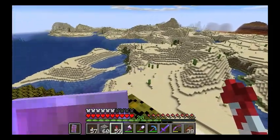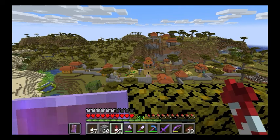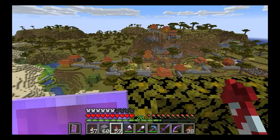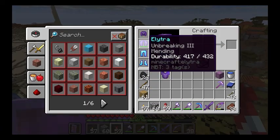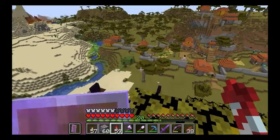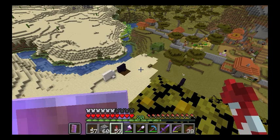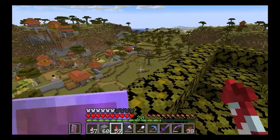As of 1.18, your Elytra will only take damage when you use rockets, not when you're gliding. So if you're up high and glide somewhere, your Elytra will not take any damage whatsoever. The other repair method is to use phantom membranes — for every membrane you use it will heal your Elytra by 25 percent.